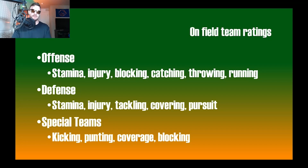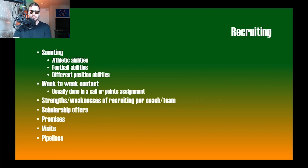On on-field ratings: offense coordinators would adjust stamina, injury, blocking, catching, throwing, and running. Defense would cover stamina, injury, tackling, covering, and pursuit. You could also factor in play-style preferences. Importantly, special teams needs to be in there too — kicking, punting, coverage, and blocking. That's a part of the game that needs to be addressed within on-field team ratings.